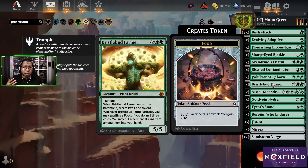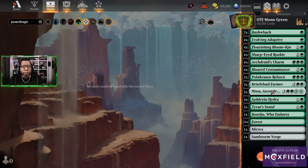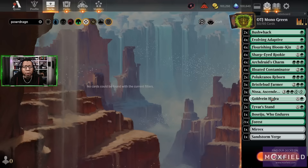Bristleblood Farmer is good against mono red or hyper aggro decks. When you attack you also get the option of sacrificing a food — if you do, you get to mill three cards and put one of those cards, a permanent card, into your hand. Since we have almost all permanents, that's going to be a land or creature in most cases. You get to put it in your hand and keep rocking and rolling.